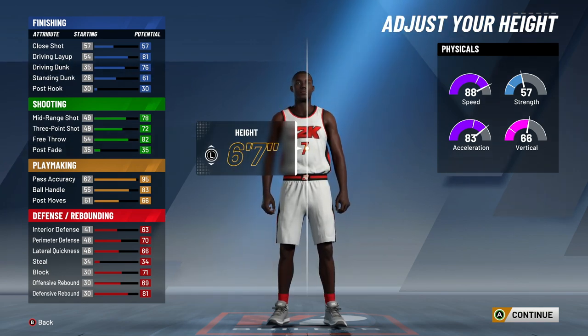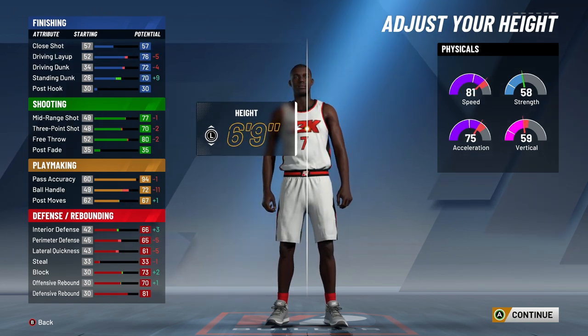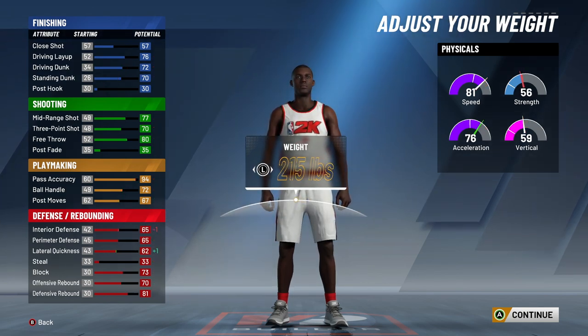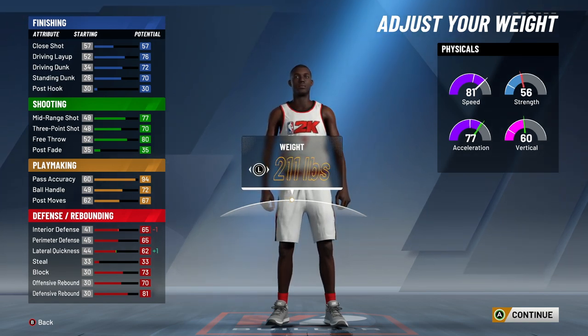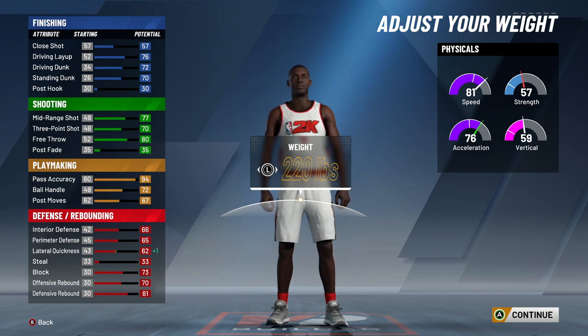Before I settled on this one, I thought about making him even shorter or even taller. The only way to make him taller would be to go to power forward again — please don't do it. You can't change the ball handle; really all you can change is the pass accuracy, and I feel like that'd be more of a Yokage type thing to have high pass accuracy and no ball handle. So I definitely did not want to do that.